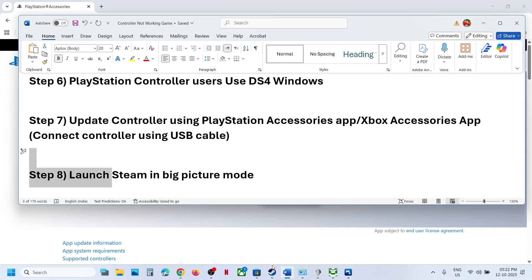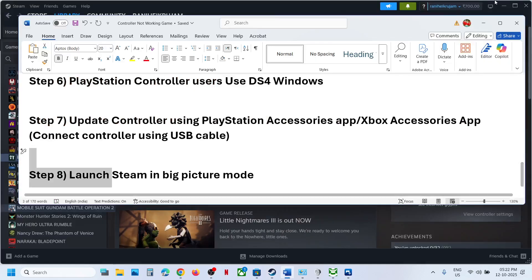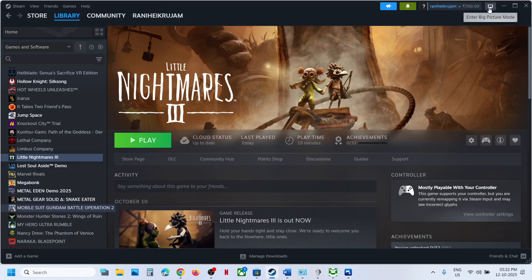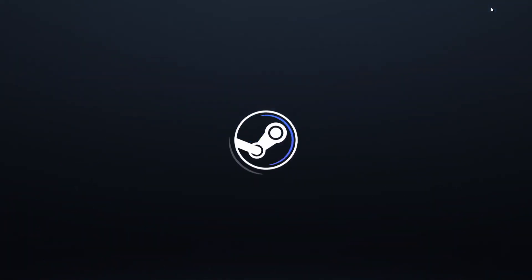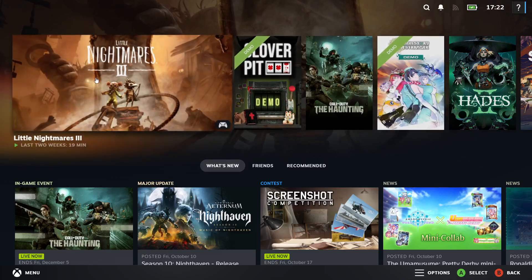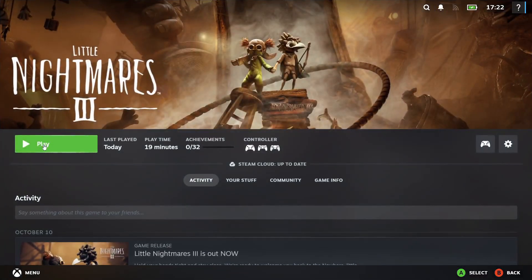Another step to try is to launch Steam in Big Picture Mode. Go to Steam and click the 'Enter Big Picture Mode' icon at the top right. Once Steam is in Big Picture Mode, select your game and launch it from there, then check if the controller is working.